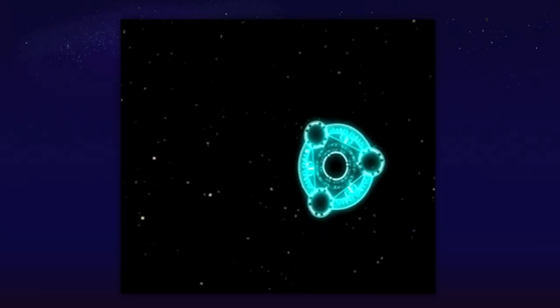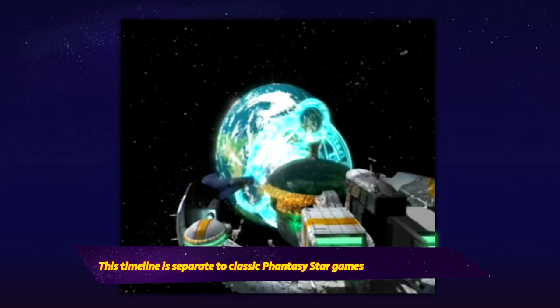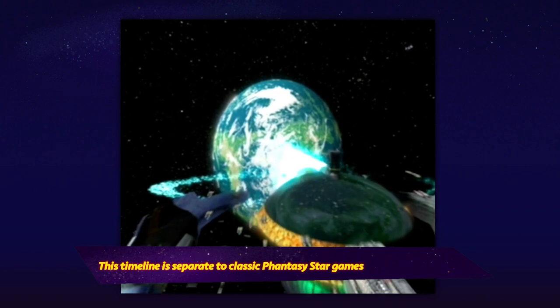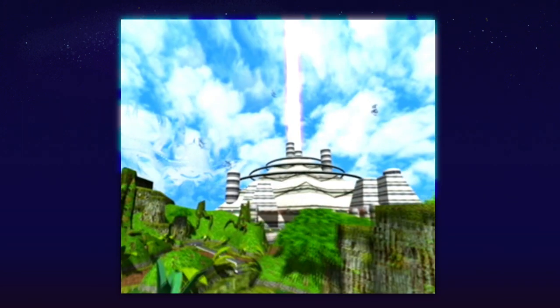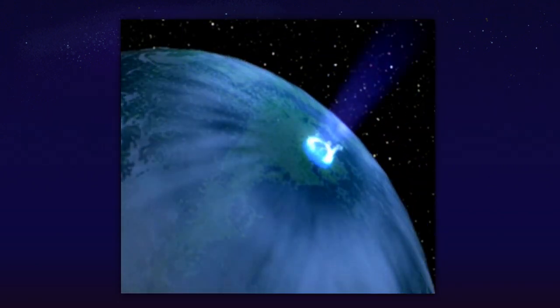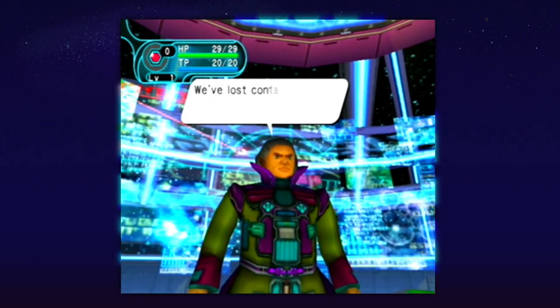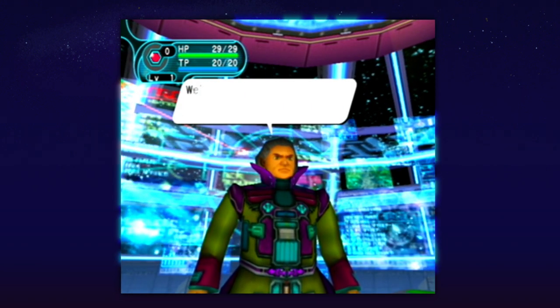You can take on missions solo or in teams of up to four players. Despite online being the main draw, you can play the entire story mode offline, but frankly it's not an especially deep plot. The story opens up with a rendezvous between the two ships Pioneer 1 and Pioneer 2, who aim to colonise the planet Ragol as their new home, but a sudden explosion on the planet's surface severs communications with Pioneer 1. Your mission is to explore Ragol and find out what happened to the missing crew of Pioneer 1.